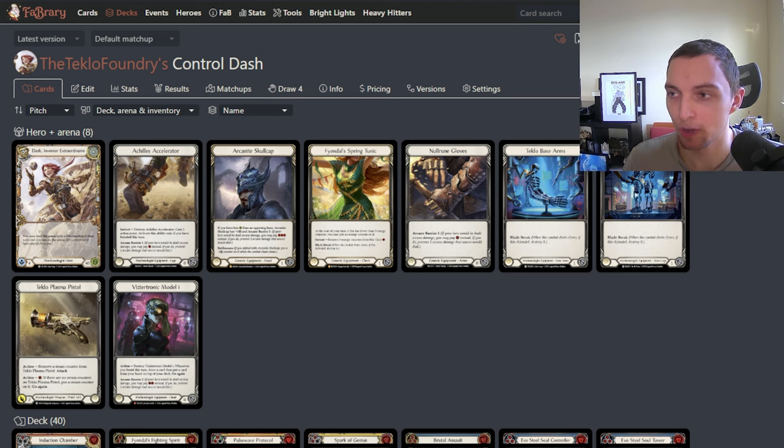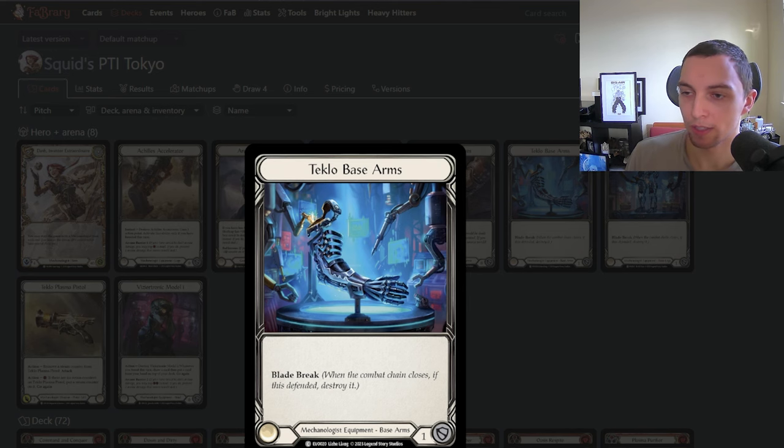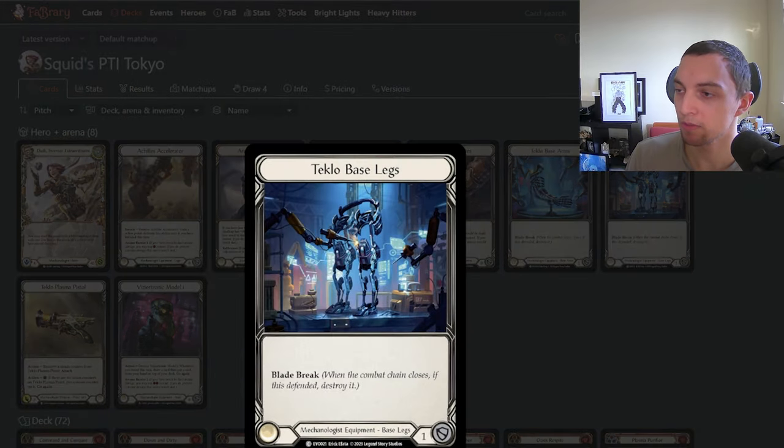Control Dash is mostly just a niche form of hybrid Dash, which is the competitively viable version. But maybe that's all changed because Squid was able to get into top eight at the PTI in Tokyo last week. And this list has a very interesting innovation with the inclusion of the Tecla base arms and the Tecla base legs.